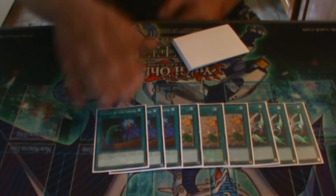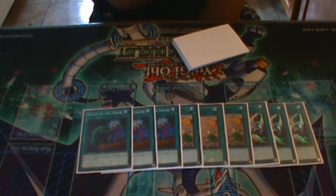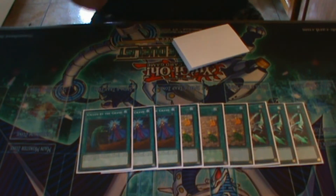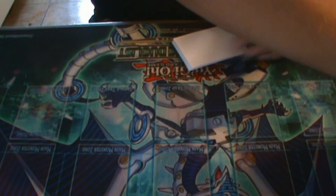After that, I'm playing three Called by the Grave. You need to be able to stop your opponent's hand traps, because if your opponent has the right hand trap at the right time, this deck literally cannot do anything. If I go to normal summon Oviraptor and my opponent goes Ash and I don't have Quick Launch or Called by the Grave, my plays aren't going off.